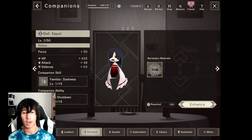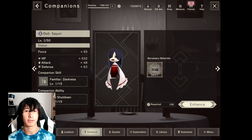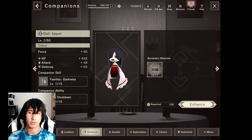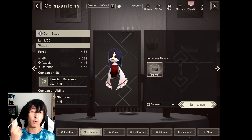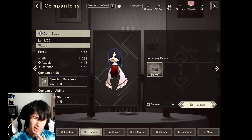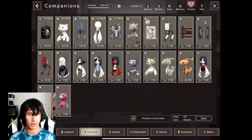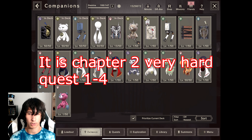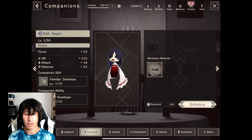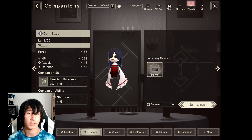Dolls are upgraded using batteries — small batteries, medium batteries, large batteries, and extra large batteries. You can obtain these from either certain chapter summons or from grinding. I believe it's chapter four — wait, I think it's chapter two on very hard. I'm not a thousand percent sure, but yeah.